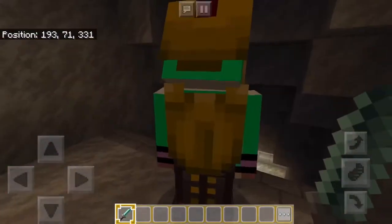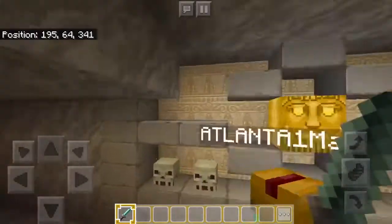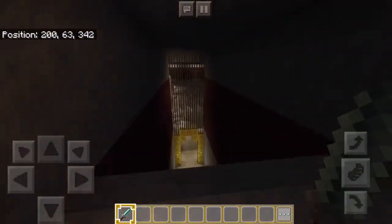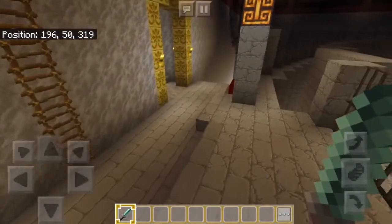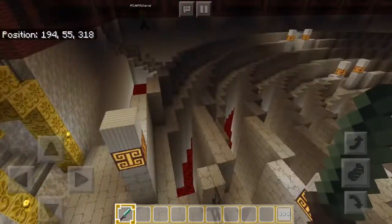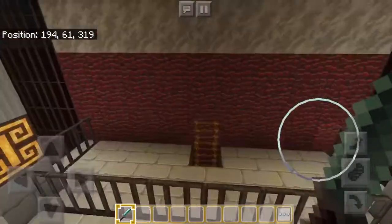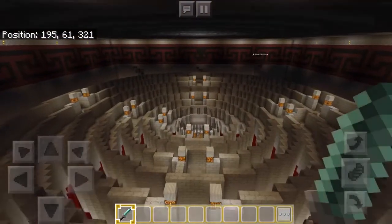Ooh, look — a skeleton! Go ahead, kill it. Anyway, look at this. Both ways lead to the same area, so it doesn't really matter. OMG, look at this — it's the center of the maze, everybody. This ladder just leads up to an area for people to watch where people were being killed by the minotaur.